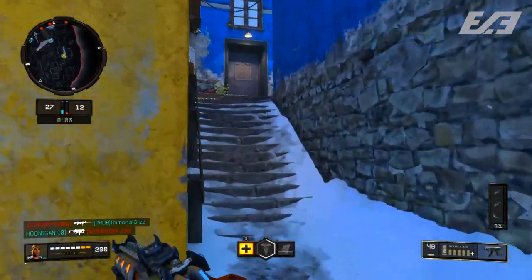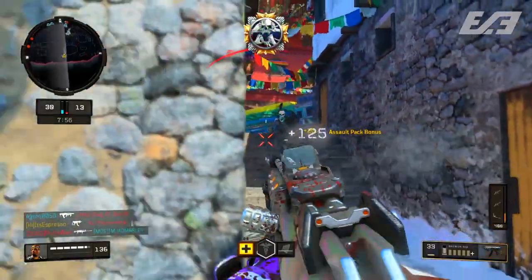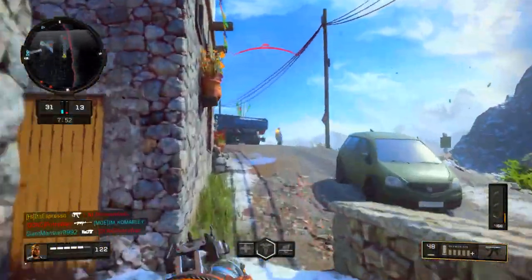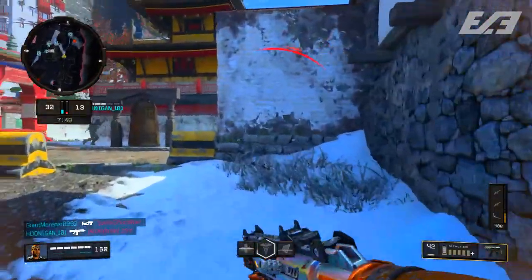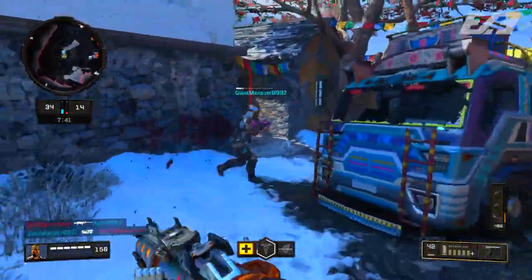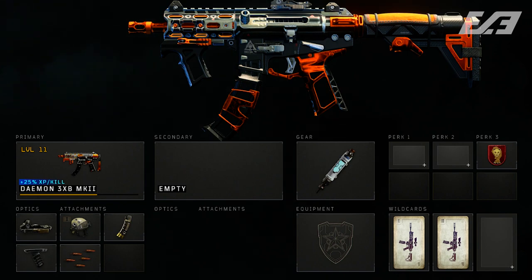I want to start with the Daemon SMG. This one was pretty solid beforehand and it got buffed, so it's even better now. The adjustment increased all of the ranges for the six-to-eight shot kill ranges, giving you a little more firepower. But the biggest part is that it created a five-hit kill range that previously was not there. The class setup I'd recommend is: ELO, High Caliber, Hybrid Mags, Grip, Rapid Fire, with Wild Cards Primary Gunfighter 1 and 2, and Dead Silence.